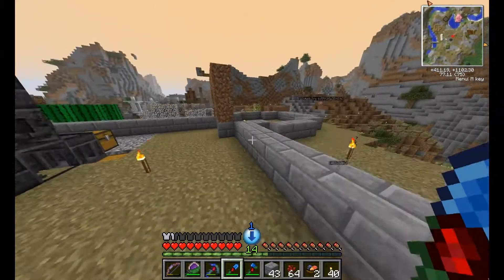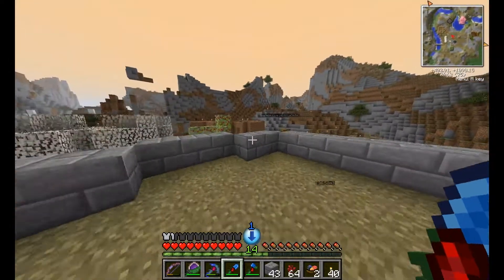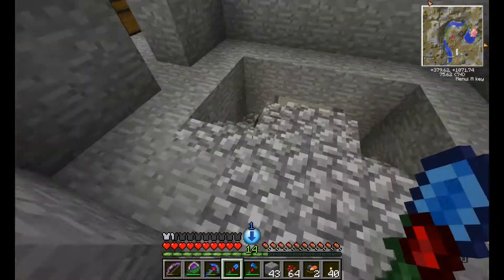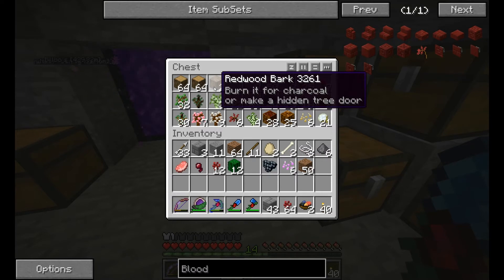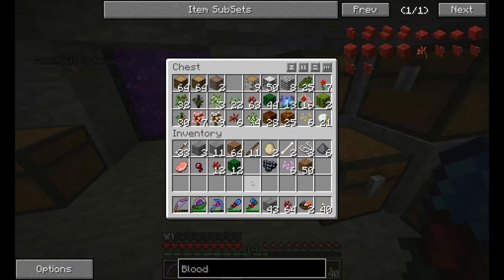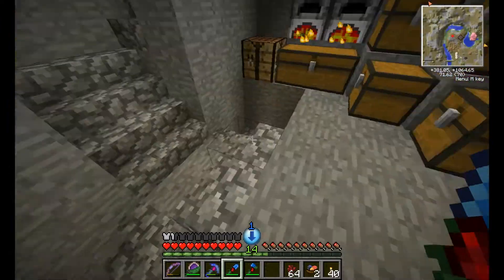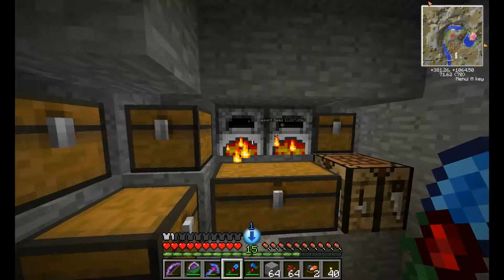Whoa - I didn't know that redwood bark is not useful for planks. I guess you have to use the heartwood or the rootwood. Maybe burn it for charcoal - it even says it in the tooltip. Let's get a little bit of wood here - I'm going to make a crafting table real quick to help put things together. It's almost done. Yay, level 15!